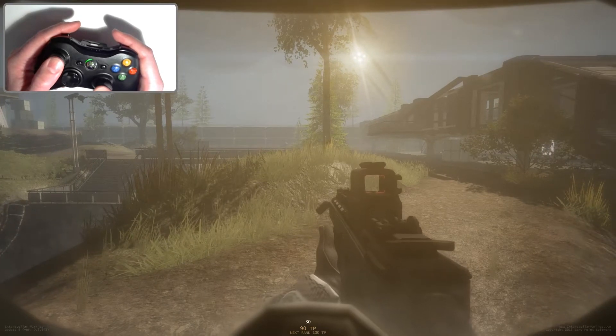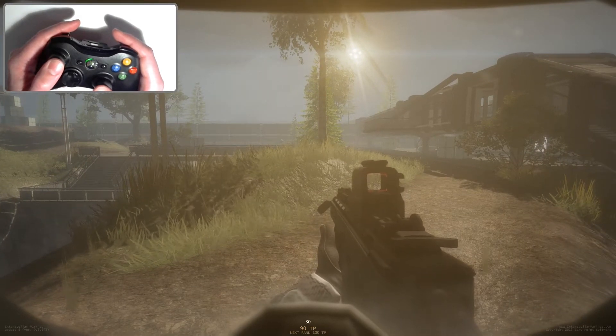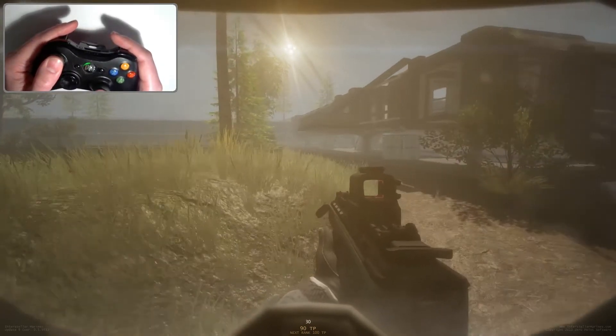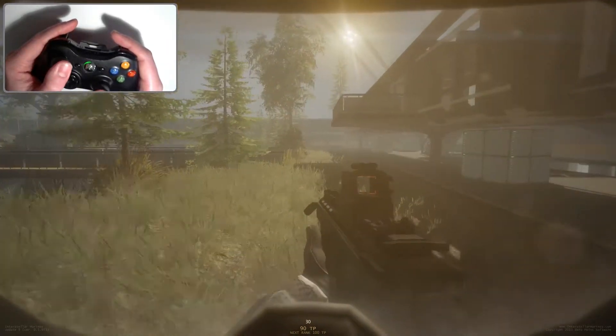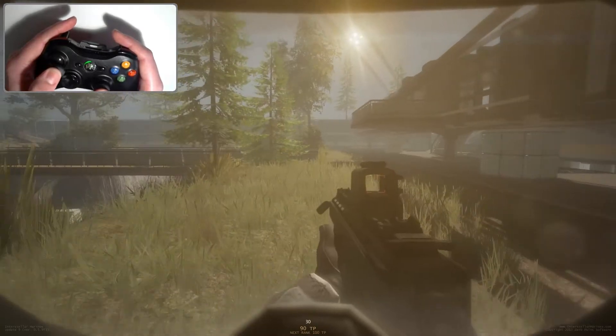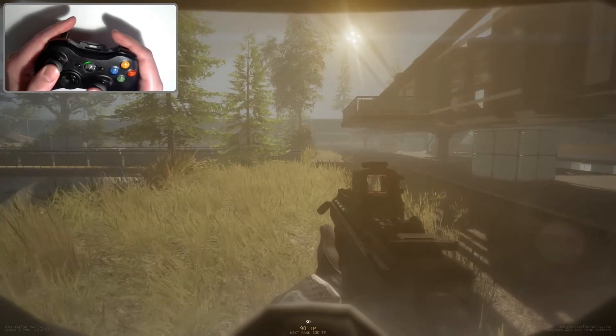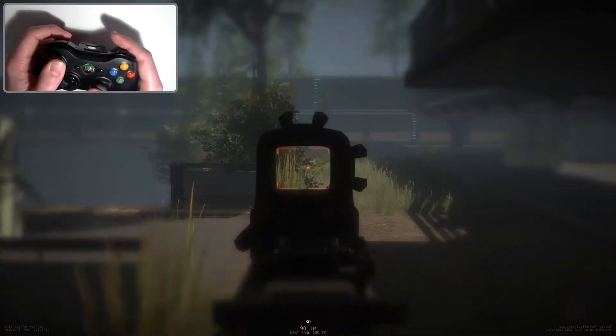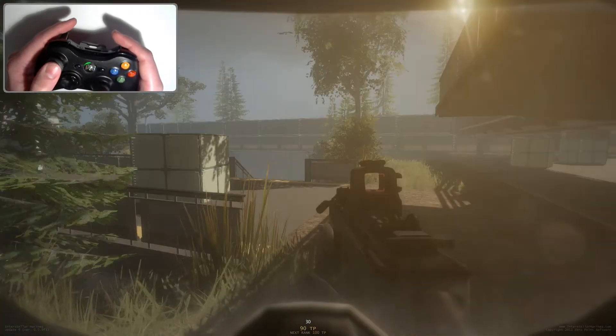We have left stick click for sprint, and you're going to keep sprinting until you click that again. Or, if you're sprinting and then aim down the sights, you will stop sprinting.